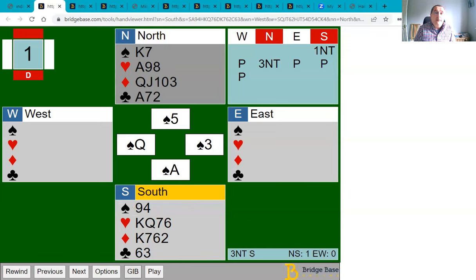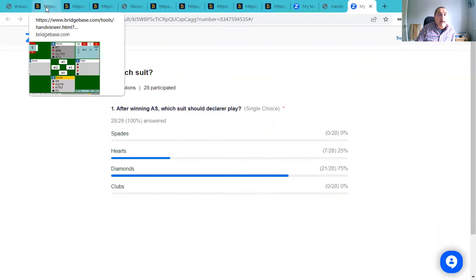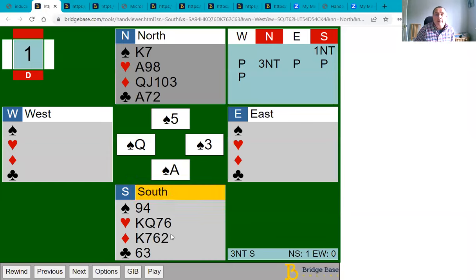Having won that trick with the ace of spades, the poll question is which suit are you going to play now? Looking at the results, most of you — three quarters — have gone for diamonds and a quarter went for hearts. You may think it doesn't matter too much, but the right suit to play is definitely the diamonds first.